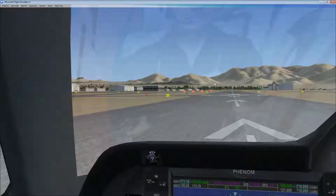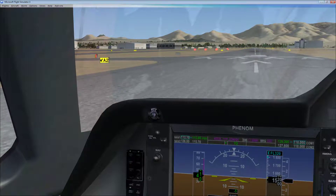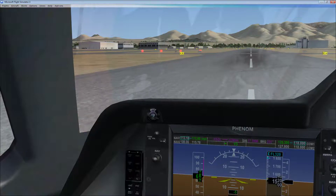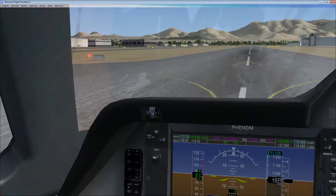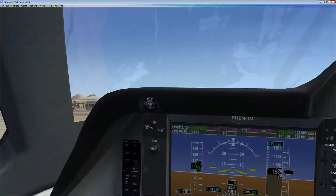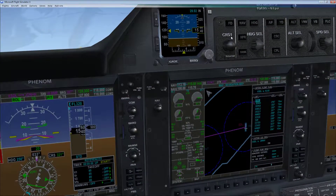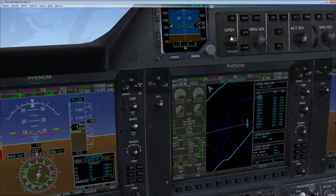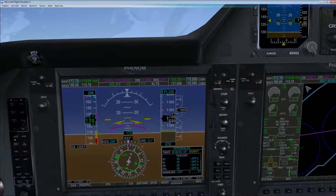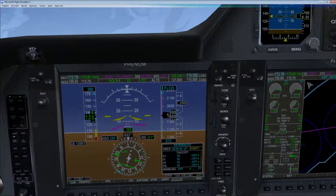We're going to rotate at 92 knots, pitch up targeting 127 knots, climb to 500 feet, start configuring the autopilot, and activate it around 1,000 feet. There's the rotation. We need a flight director — let's get that on. We have positive rate — gear up. Need a little more angle of attack to get the gear up. There we go.